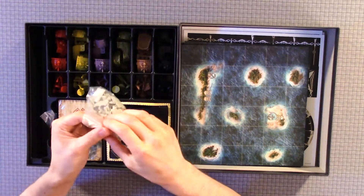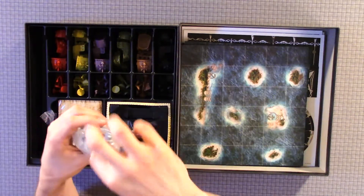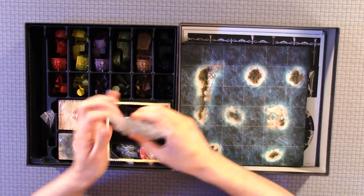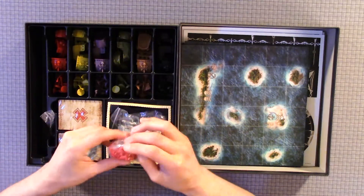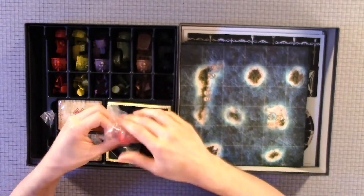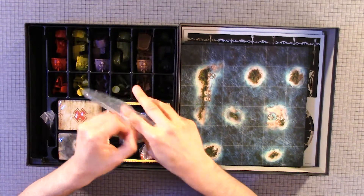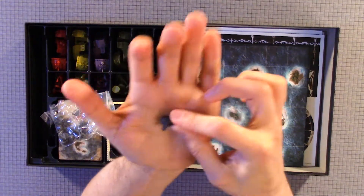Here are the components for the ships. We have the sails — that's pretty cool. And these are the little cannons. Actually quite cute.